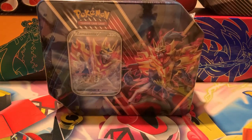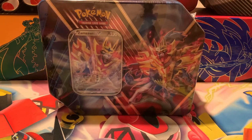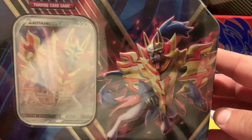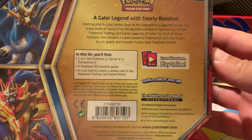Hello everyone, the Pokemon Overlord is back with another video. Today we're starting with the Legends of Galar tins — the Zamazenta V first; next week will be the Zacian. As you can see, nice cool picture of Zamazenta on the tin, and Zacian on the bottom.